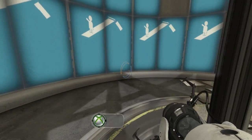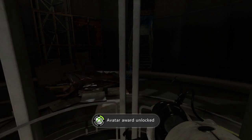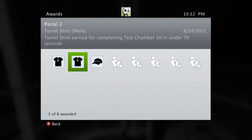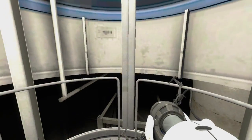As you can see, there's a little room to mess up. But this unlocks the Overclocker achievement and the turret shirts — completing test chamber 10 in under 7 seconds.